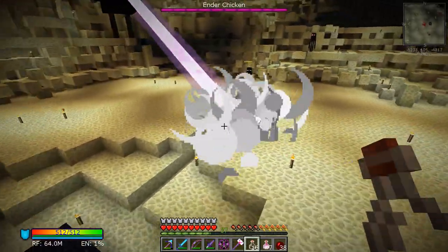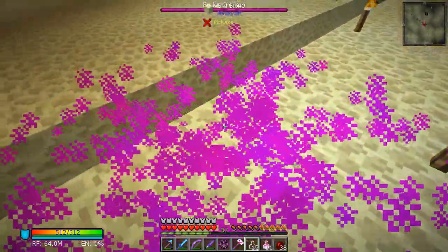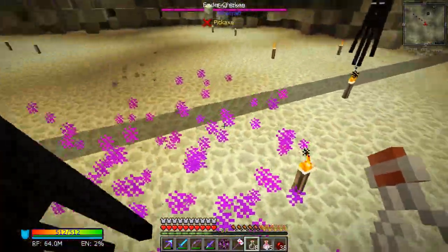Just use your empty bottles on it and you collect dragon's breath just like that. It's pretty quick and easy, not too bad. You can examine the residues real quick — I'm not sure if I can use them.